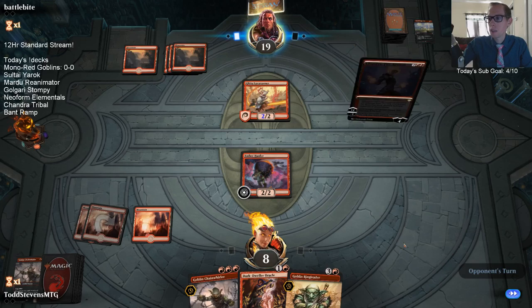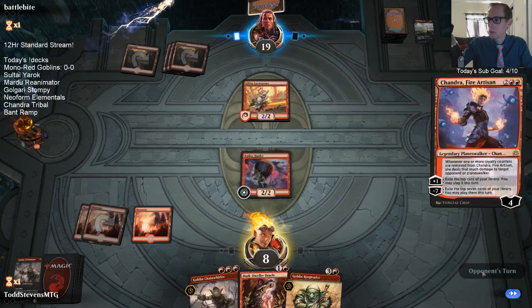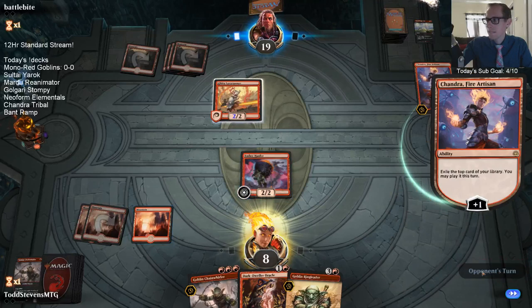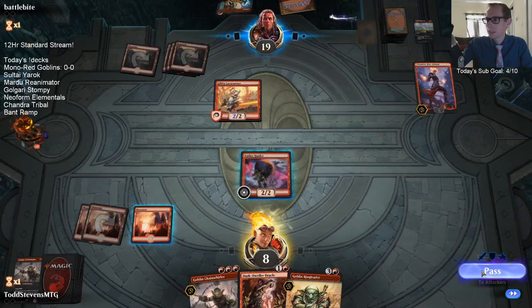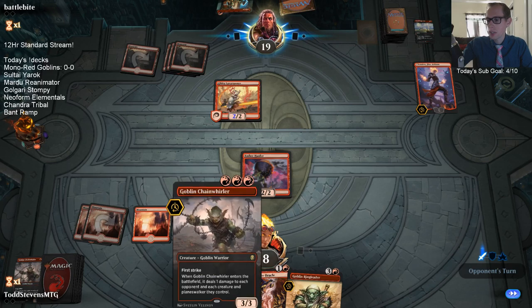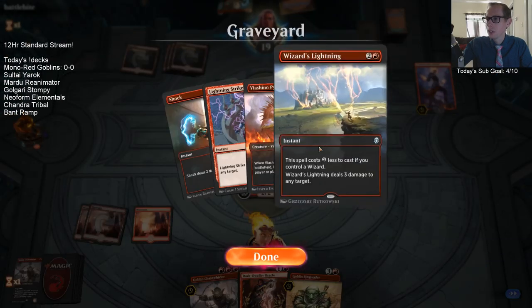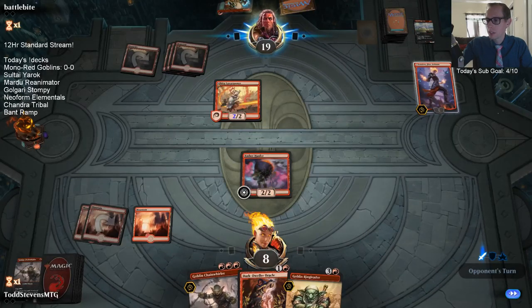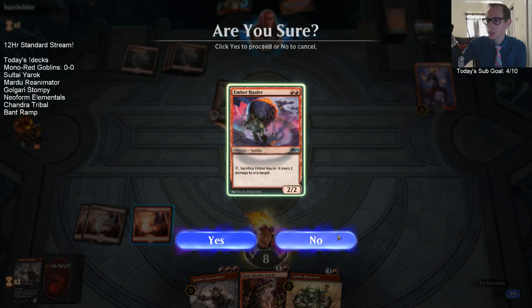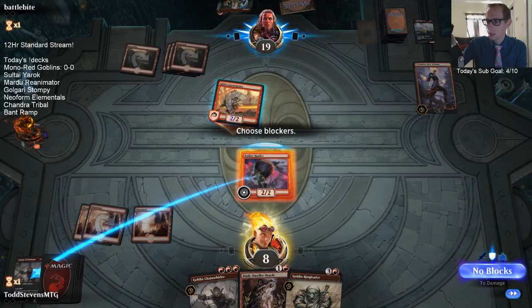We didn't see very much mono red yesterday — only played against it one or maybe two times in four leagues. At least we know we're not taking more damage from the Lava Runner. The Chandra is really really tough. I didn't play Chain Whirler here because if they had a Wizard's Lightning or Lightning Strike to kill it and hit us again, that's a problem. I played Ember Hauler instead since it'll just trade.